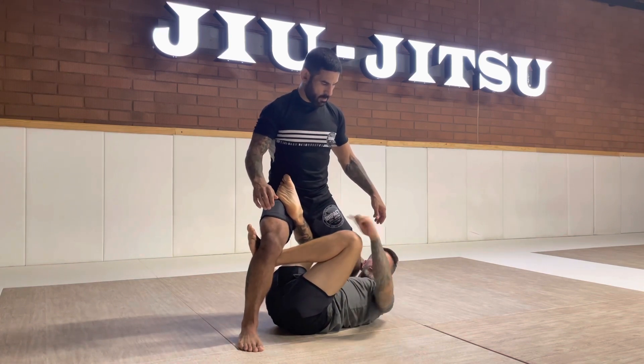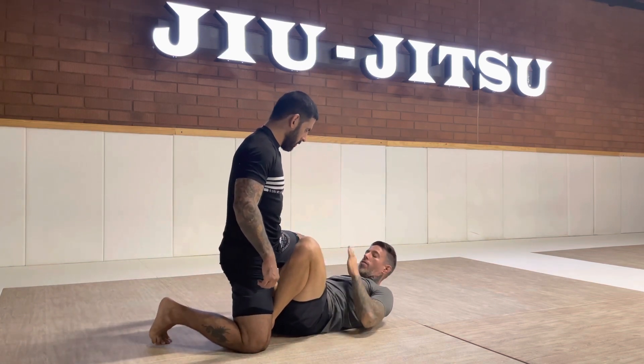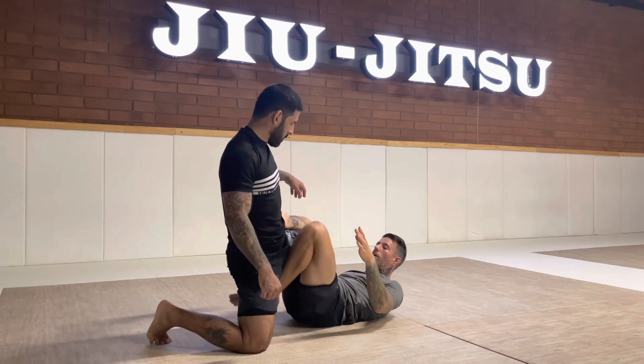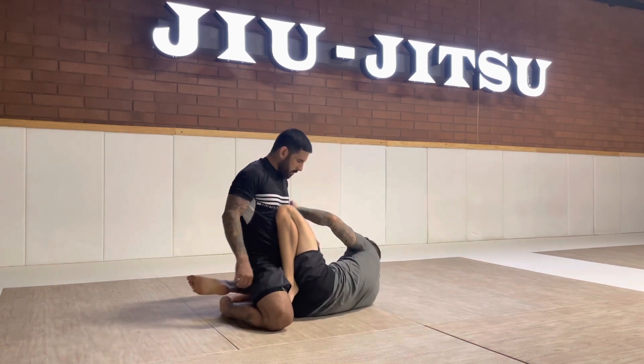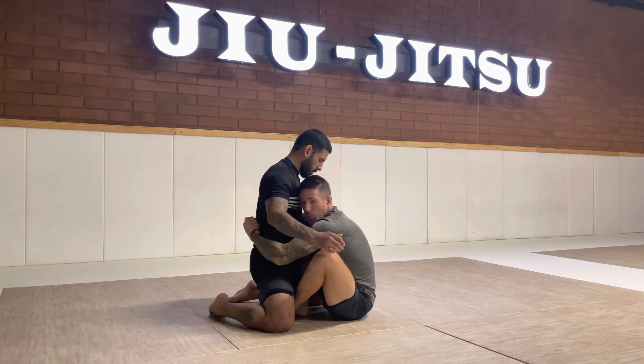Now he works his way back down. One knee goes down to the ground, I change my guard. So if I want to go to like a De La Riva, I can shrimp away, switch my grip, or go for a single leg X. He drops both legs down. I switch again, defending the guard pass the whole time, picking whatever guard I want.